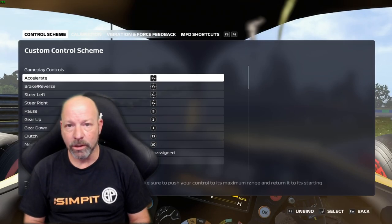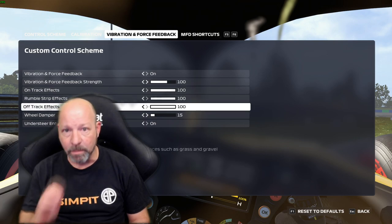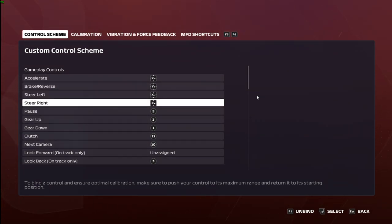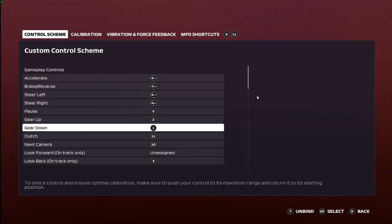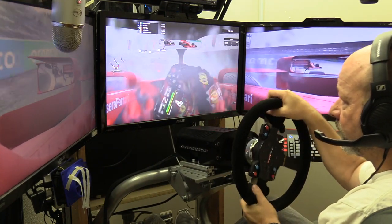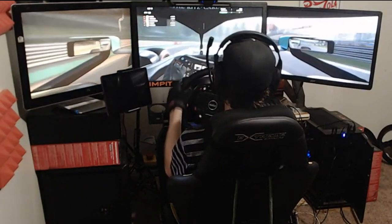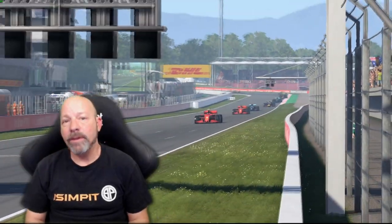Controller support has always been an area of difficulty for PC users in the F1 series — reverse mapping, not remembering controls, navigating menus. But F1 2020 is absolutely the best version of controller support I've ever gotten from this title. Using three different devices — my wheel, a button box, and a pedal set — I mapped everything instantly, it remembered everything, all axes were in the right direction, and I got right to racing. Devon did experience issues with his direct drive wheel and shifter, constantly needing to reconfigure — so it may depend on your particular hardware.